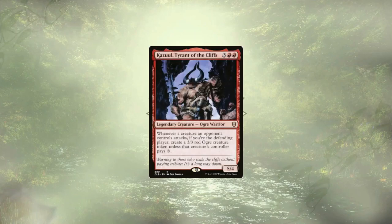Kazul, Tyrant of the Cliffs, allows us to create some 3/3 Ogres for each creature attacking us, unless the opponent pays 3 for each of them. While this could give us a rather large board and chump blockers if nothing else, if we were keeping Gideon Jura around for his plus two ability, I think these two would combo well. But that not being the case, the ability's a little lackluster.